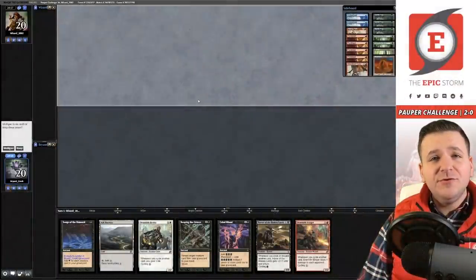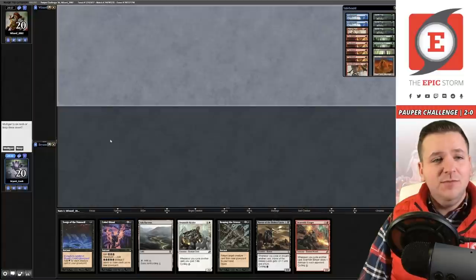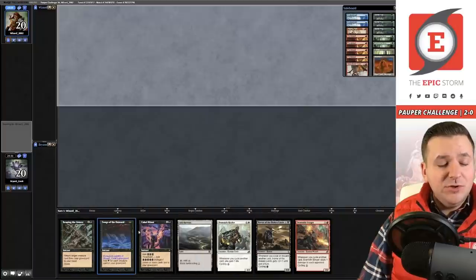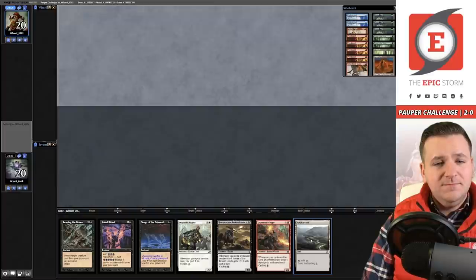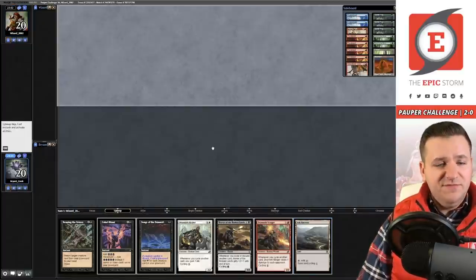Match three against Wizard 2002. According to MTG Goldfish, their last few decks have been Bogles and Mono White Aggro. We have a hand without a black source but with literally everything else we could need — Reaping the Graves, Songs of the Damned, Cabal Ritual, three cyclers. Opponent is mulliganing. Going to try this out and hope to hit a black source or draw another land so I can cycle Ash Barons. Opponent is down to five, then keeps at five. Despite the risk, this is a snap keep.